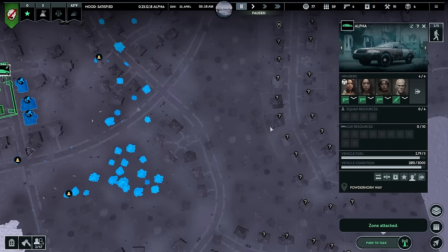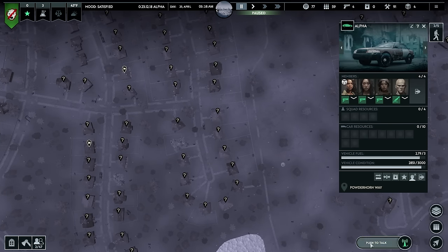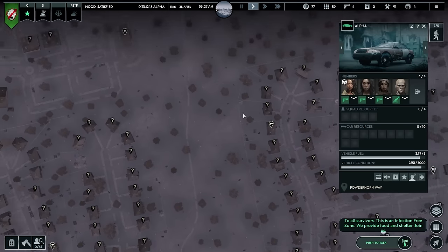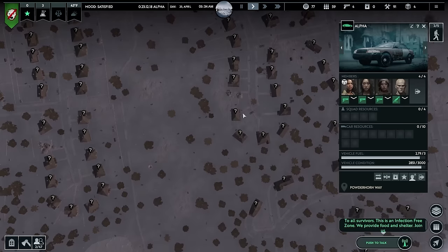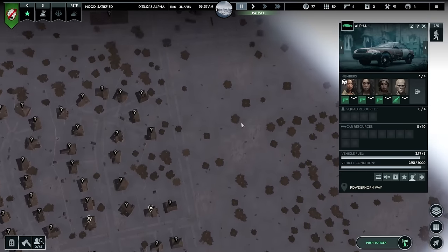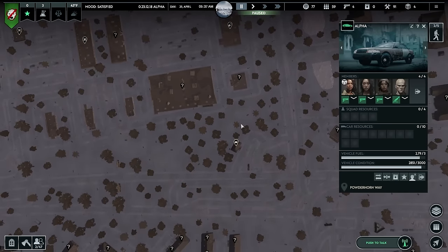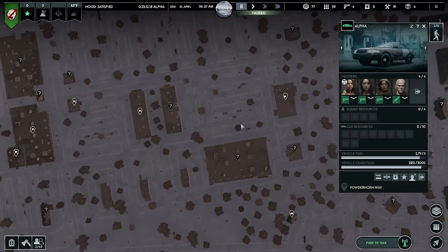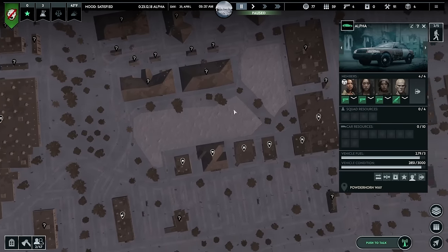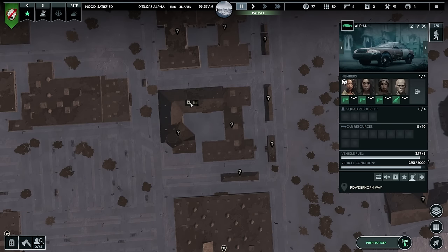Threat eliminated — let's see where we want to loot next. Got food — we're doing pretty good on food. Guns. Kind of want gas more than anything. Not seeing any gas up here though. Medicine wouldn't be too bad, but I want gas or tech more. There's a lot of food around — a lot of food.